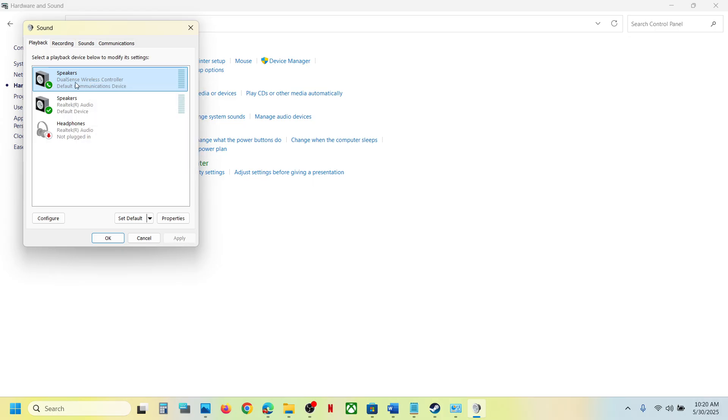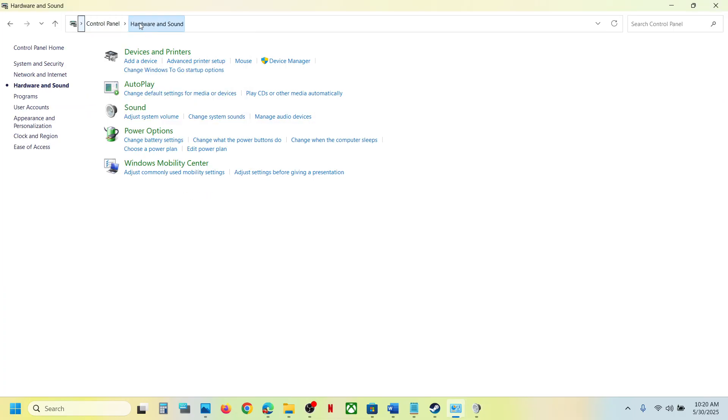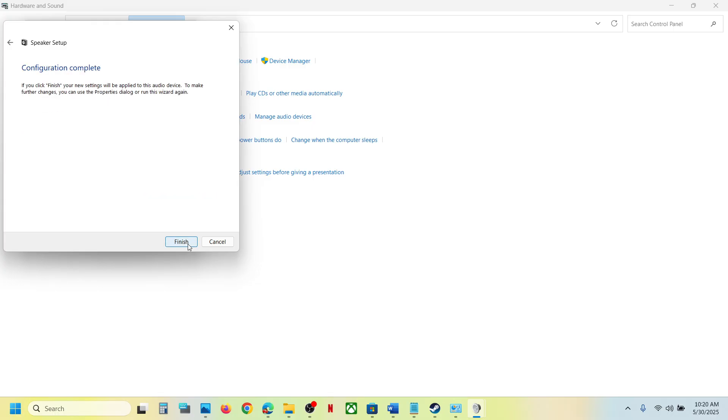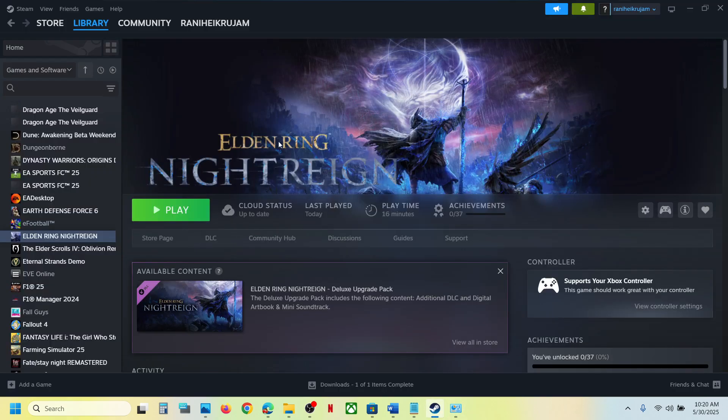Once it is enabled, right-click once again and click on Configure Speaker. Select the option Quadrophonic, then click Next. Make sure that you put a check on the boxes which say Front Left and Right and Surround Speaker — check both of these boxes and then click Next, then click Finish.